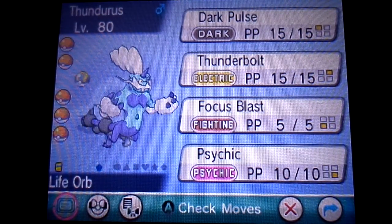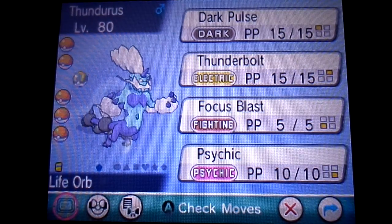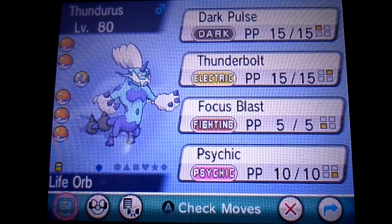The moveset — Thunderbolt would have to be the most important: great power, coverage, accuracy, STAB, and a chance to paralyze as well. Then Focus Blast would probably be next — great power and coverage, though the accuracy is kind of shaky, but it is still useful at times. Psychic would be next for more power, coverage, and accuracy. And finally, Dark Pulse for more of the same power, coverage, and accuracy.